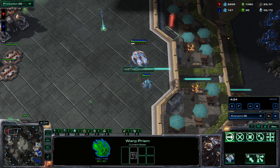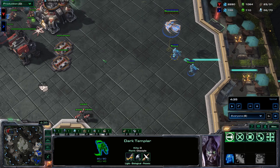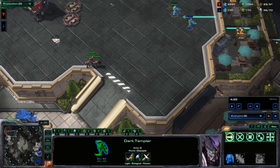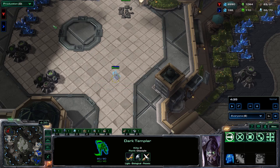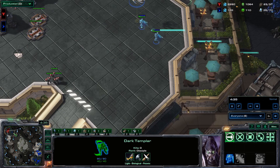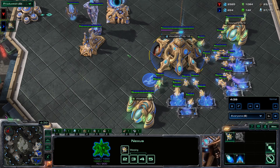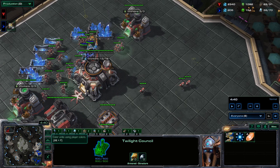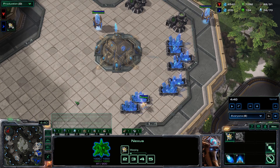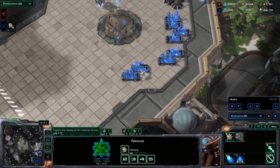We drop two dark templars into the main base. Usually one DT goes towards the ramp to deal with tech labs, reactors, depots, or units. One DT goes to the main mineral line, and one goes to the natural mineral line. He will need three scans or a raven to clear it all up. The main attraction is maximizing DT damage and not losing your prism — macro is secondary.